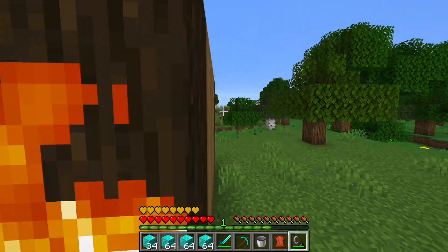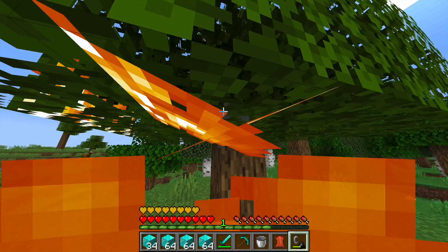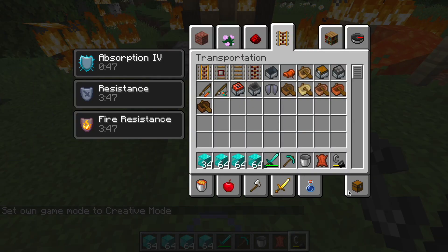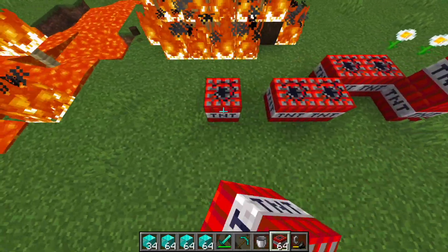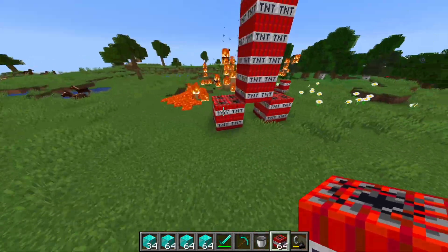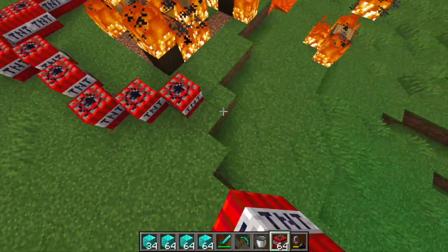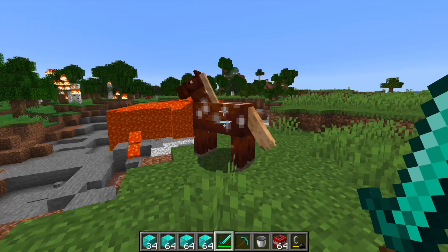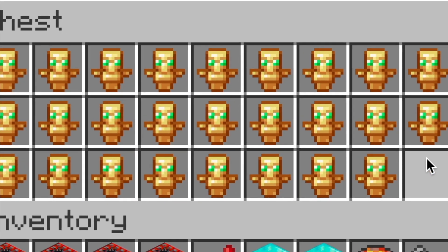Alright, enough said here. Just beautiful. Oh, but this lava pool looks a little too perfect. I was going to destroy this literally, but the fire has kind of completely destroyed the entire area already. I just found his secret chest. That wasn't very hard, buddy.